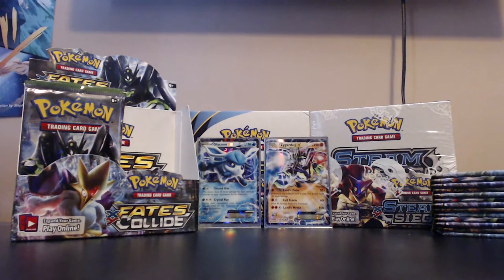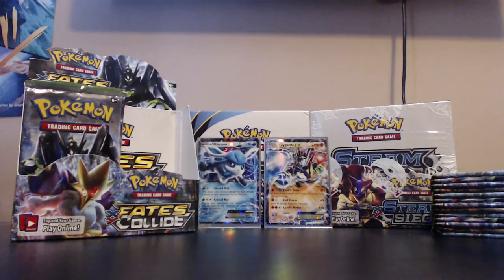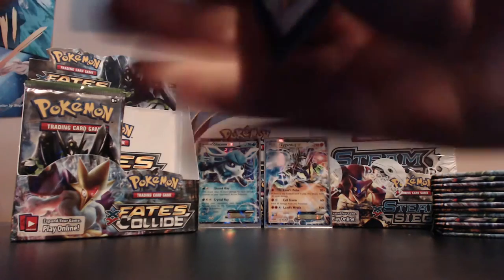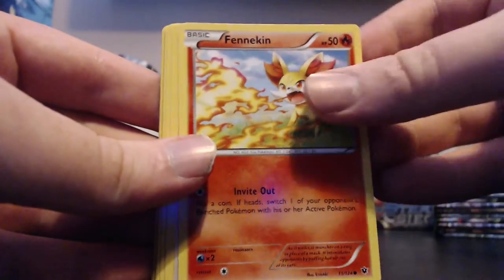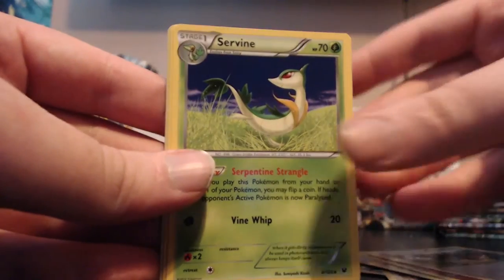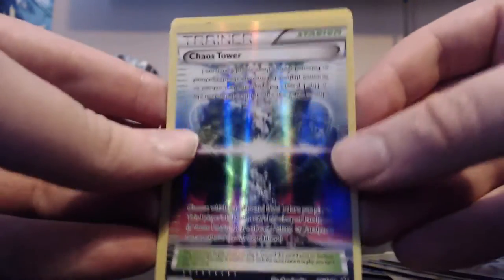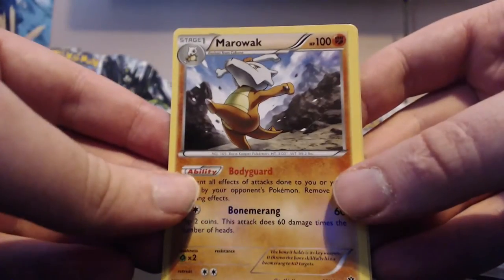I've shown all the artwork now on the card so I can just steamroll through. Pack five - already have two ultra rares done. Fennekin, Meowth, Larvitar, Burmy, Cottonee, Energy Reset, Servine, Ultra Ball. Our reverse is a Chaos Tower stadium card and the actual rare is a Marowak, non-holo.